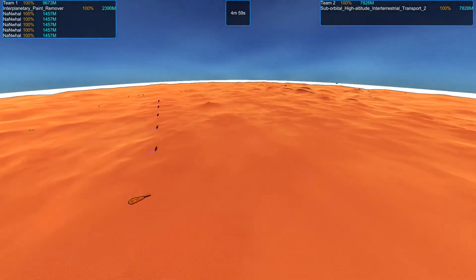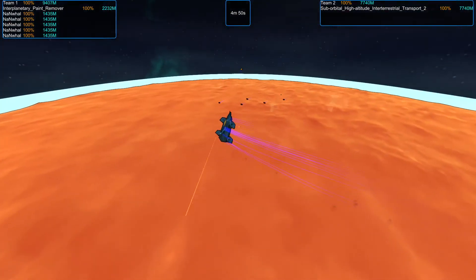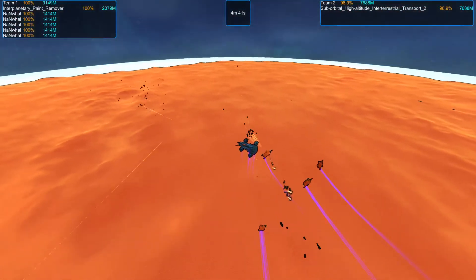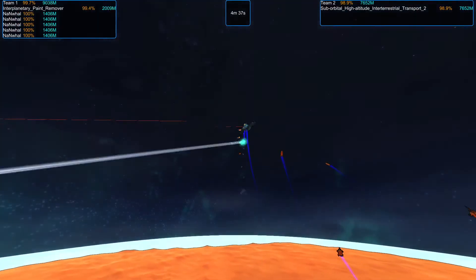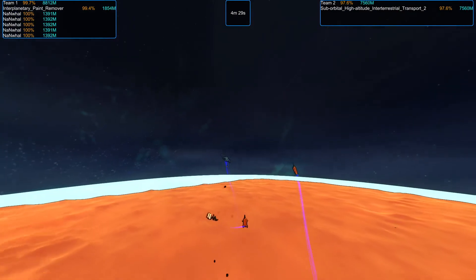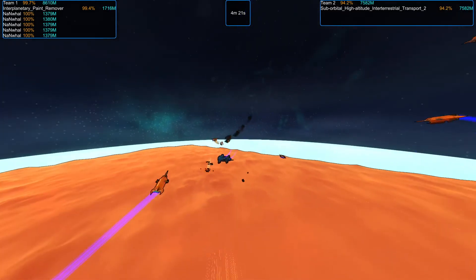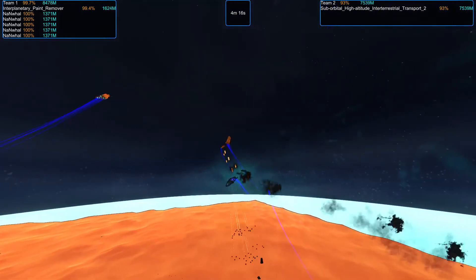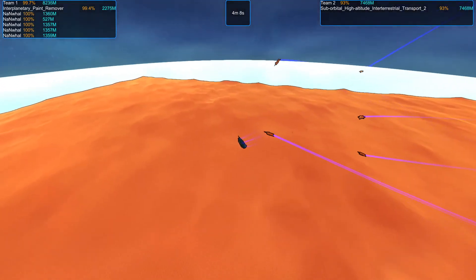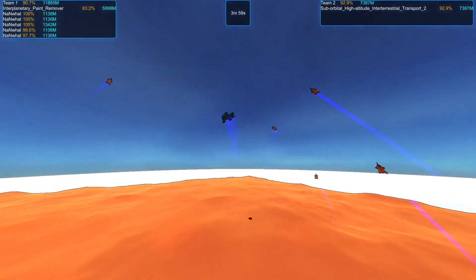Round three. Begin. It looks like the transport fired off its particle cannon without having a good target block — it hit that time, but the previous shot missed. It does struggle with the fast-moving Nan Whales, having difficulty with the averaging time of its sensors. The transport is evasive enough that the Nan Whales are struggling to connect with melee, but those blast guns are doing good work this match.